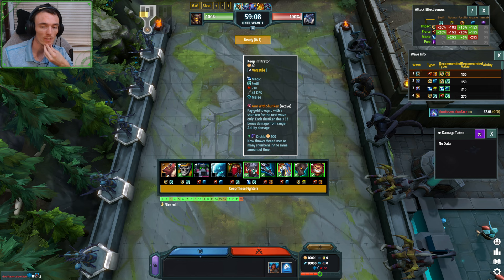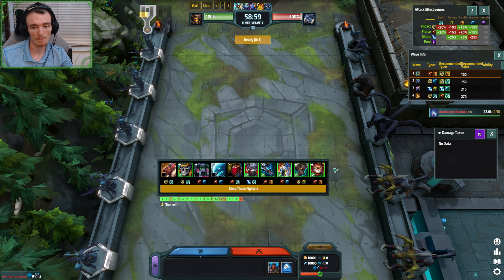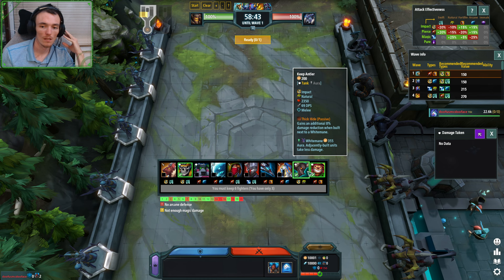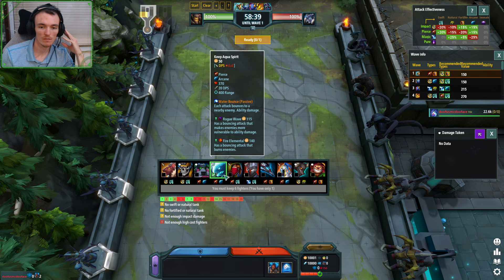Might need to Shuriken on wave five, can just build the Tempest wave six — Tempest is actually pretty decent wave six. And wave nine, we just either need an Antler or two, or a Bunk, probably in the split. We can also do Orchid Shurikens and you're just winning the game by then. Even Battle Scars on the Bunk. Those are the two main options I'm seeing with Champion.